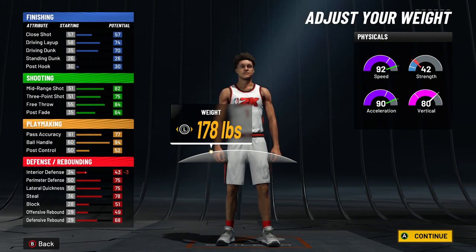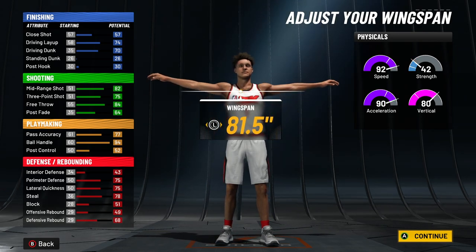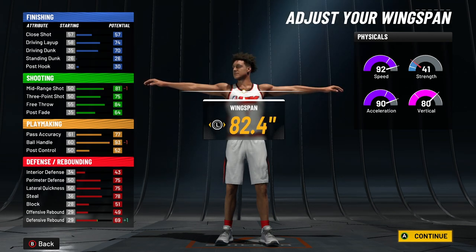Once you get to 98 overall you'll have 99 speed — that's why I said pick this pie chart. You'll also get an 88 vertical, and with gym rat you still get 98 acceleration as well, which is perfectly fine. For wingspan, just put it up one notch to 82.4 inches.